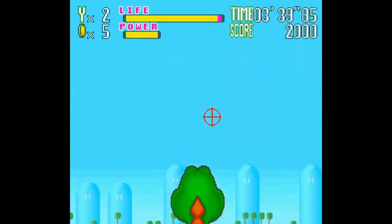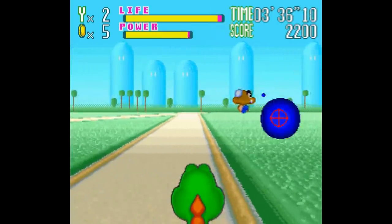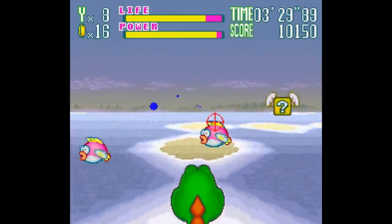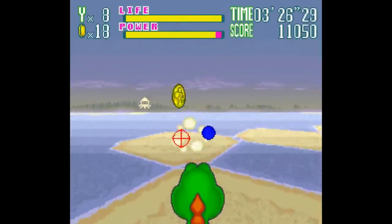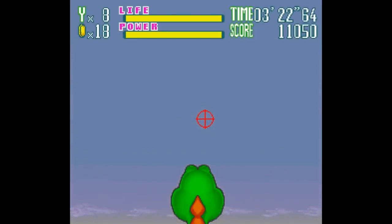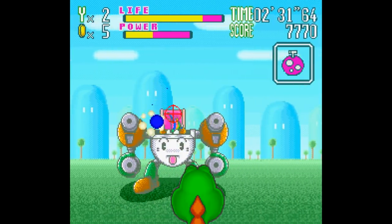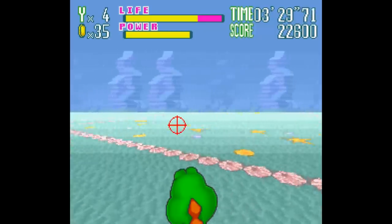There are also items you can collect — some you can use during the level, while some you can only use during a boss fight. The level items include the mushroom and fire flower, which in Yoshi's Safari help you recover your life or increase the length of your power gauge. So you can't just fire away non-stop — you can run out of power, and goombas and koopas come at you pretty quickly, so you really have to be cognizant of the power meter. There are also boss-only items like nuts, which reduce your damage by half, and a clock that gives you an extra minute of time.